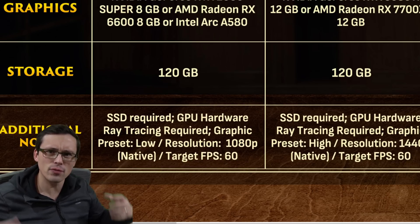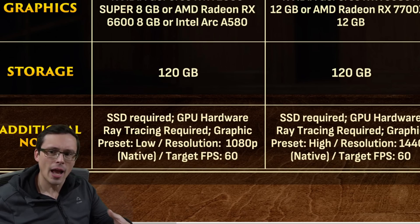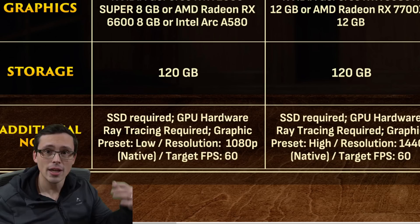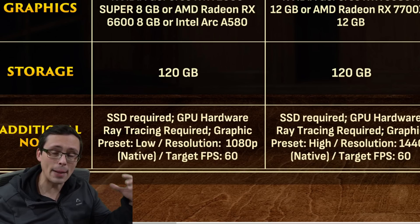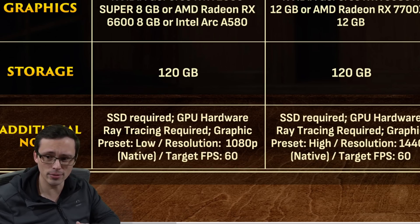We've seen some games that pretty much force ray tracing all the time, but there's always been a software fallback. We've seen this in Avatar Frontiers of Pandora, Star Wars Outlaws, and even some Unreal Engine 5 games have Lumen on at all times, which is a type of ray tracing, but it has a software mode so it can run on graphics cards that don't have hardware ray tracing. The only other game I can think of that was hardware ray tracing mandatory was Metro Exodus Enhanced Edition, but there was a non-enhanced edition that didn't require hardware ray tracing.